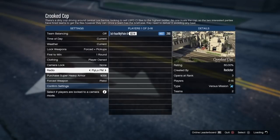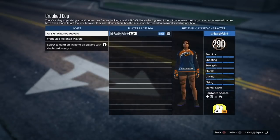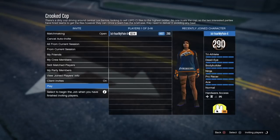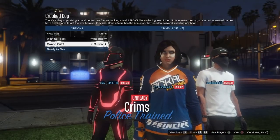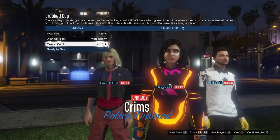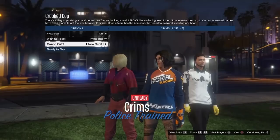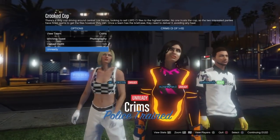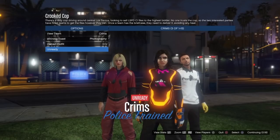To merge everything together, start up a Rockstar created versus job called Crooked Cup. Set that to player owned clothing and invite at least one person to complete the job with you. Hit play, go to your current outfit, scroll over to the outfit that has the gloves and the shoes, then scroll back to the outfit that has the orange Tron top and the joggers. Once you have that selected, hit ready to play and load into the job.